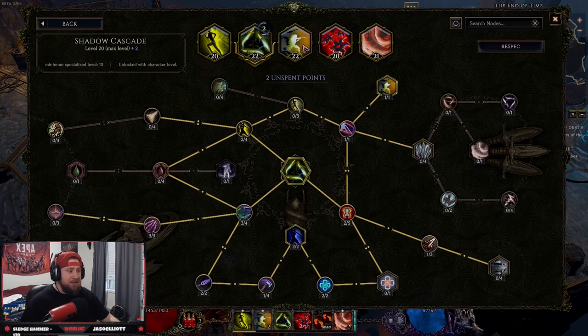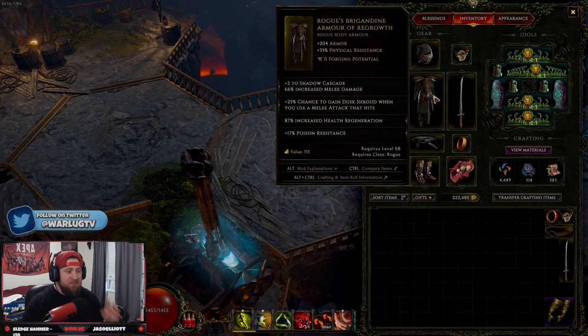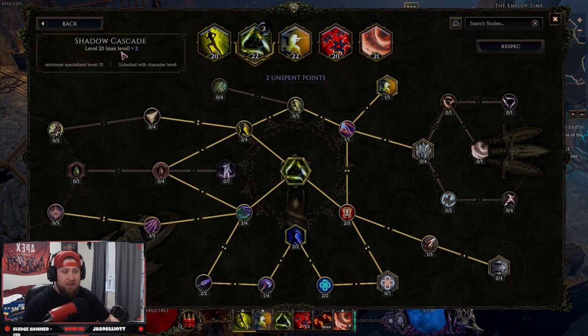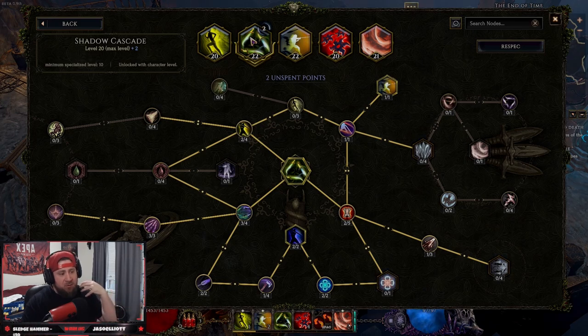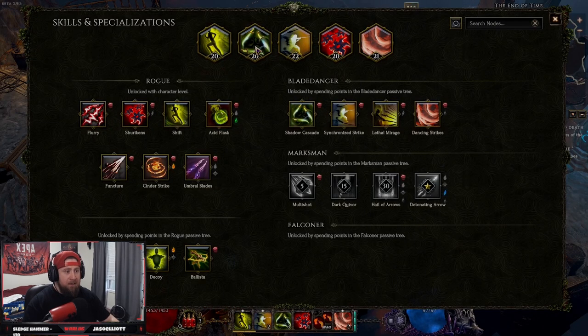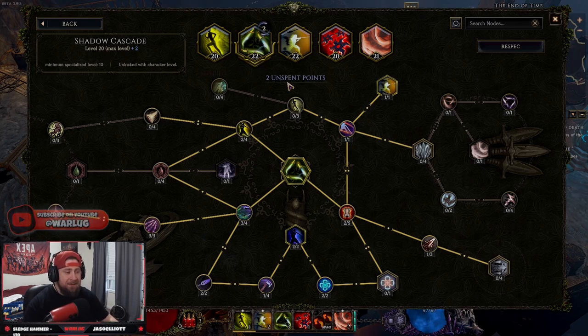Each skill maxes at level 20. The reason you see me have 22 points here is because of my gear — this gear piece says plus two to shadow cascade, which as you can see is this skill here. Level 20 is the max, but I got two extra points from my gear pieces, and this is very crucial to certain builds and makes them even stronger. The reason you see two unspent points here is because I haven't put them in yet. Now with gear — this is a big part — if I take the gear off, I lose those two points. But if I put it back on, the two points are there and I can re-spend them. Keep that in mind when equipping gear pieces — level 20 is the max.